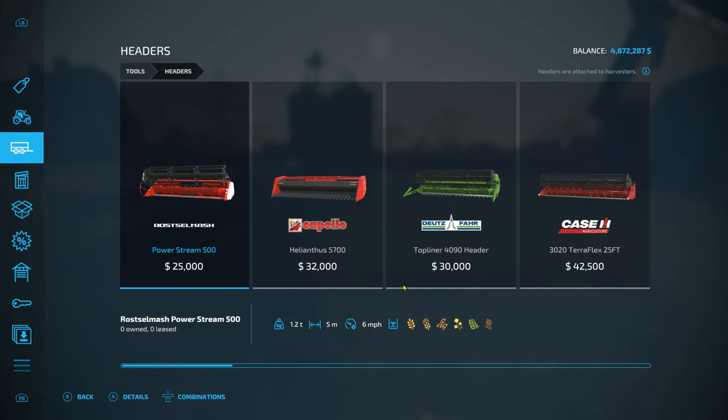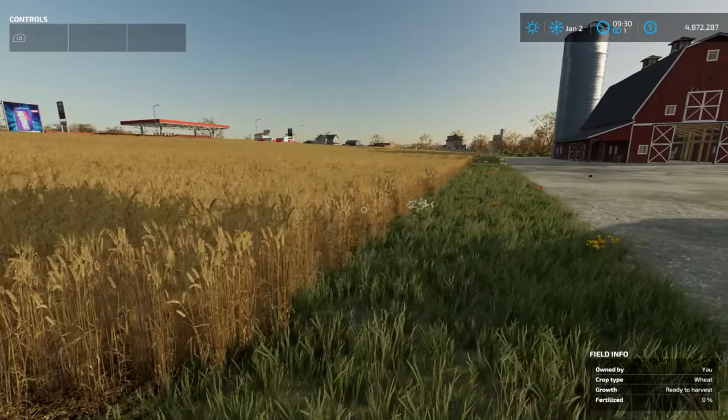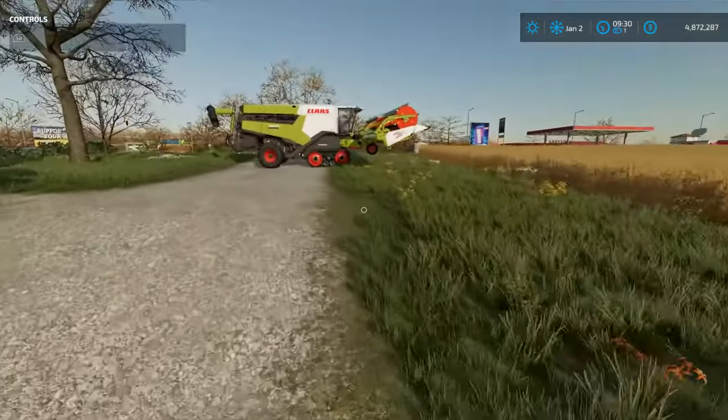I would recommend making sure it's got those icons you see on the bottom of the screen. You're also going to need a field full of some kind of crop to harvest. In the last episode we covered seeding, so you should have a field full of crop by now. With that being said, we're going to hop in our harvester.